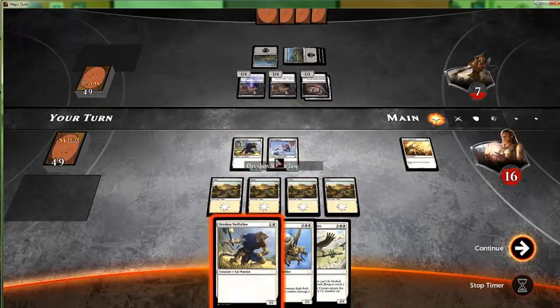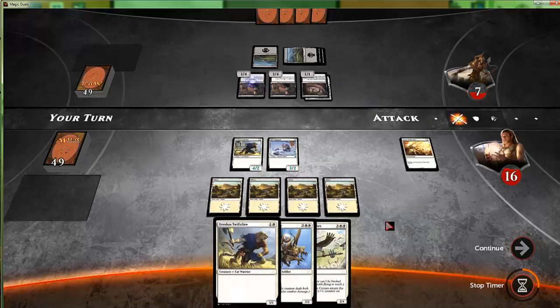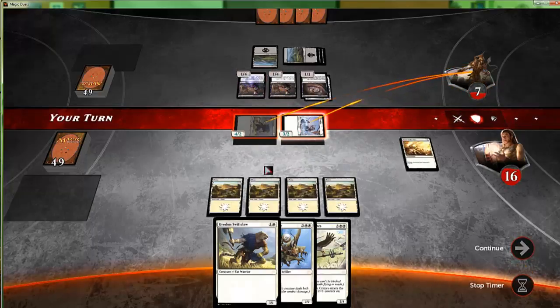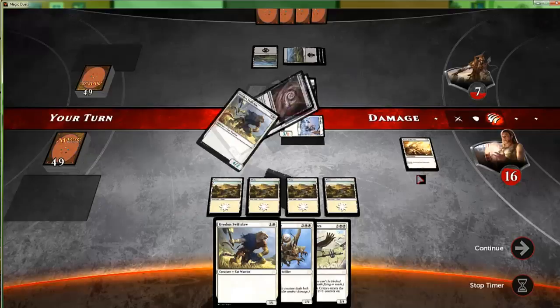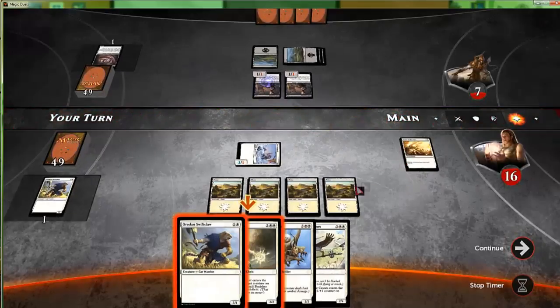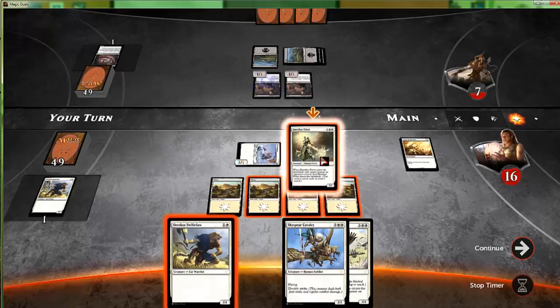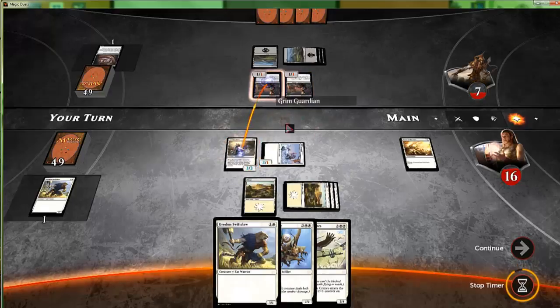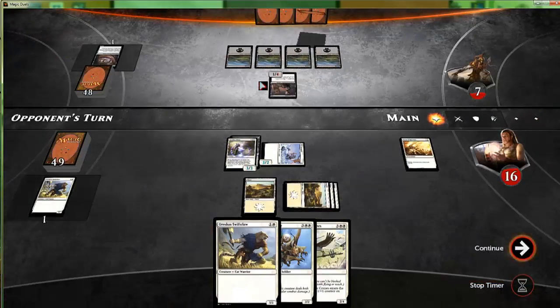Unfortunately this isn't great — he can double block. We still attack; there's no real reason not to. Unfortunately he can double block the two-one for two of our creatures — just a one-one or the one-four, either way. It didn't really let you choose the order — or maybe I was just oblivious to it. I'll assume I missed the chance to order.